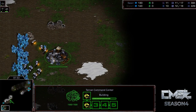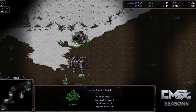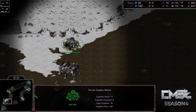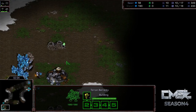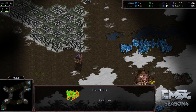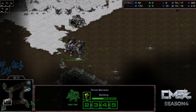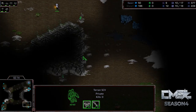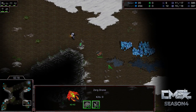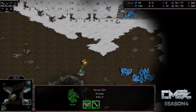Sharp is actually sending out two SCVs right away and already making a Marine. This is an eight barracks opener. I was checking out the map for you guys, but yeah, it looks like it's just an eight barracks opener. That's why he's sending out two SCVs — he wants to see if he can punish Saxry for anything. If Saxry was at this position or this position, he kind of could.